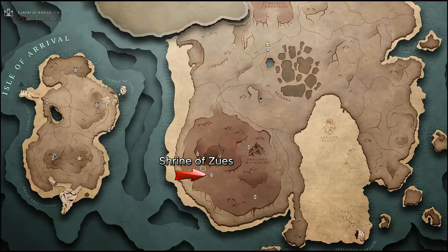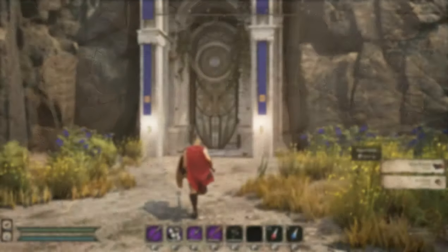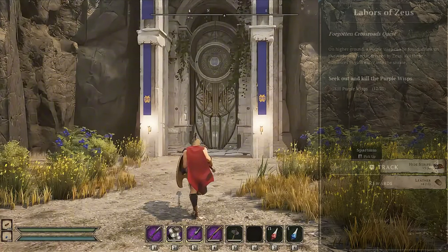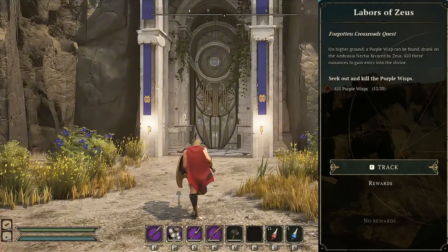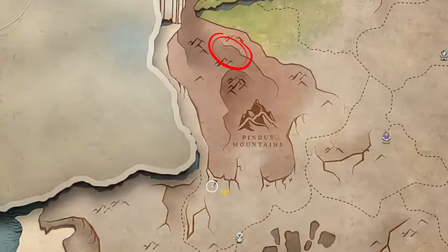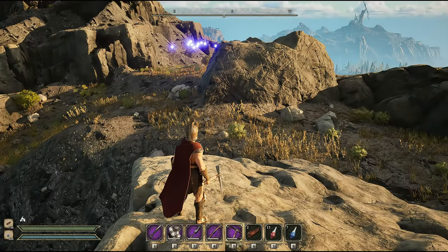The shrine of Zeus is located just southwest of the portal area, nestled within the cliffside underneath the statue of Zeus itself. Keep in mind there are a lot of mobs in this area. Zeus wants you to take out 20 purple wisps located to the north of your starting portal on high ground. Keep in mind there are also enemies up there you need to watch out for.